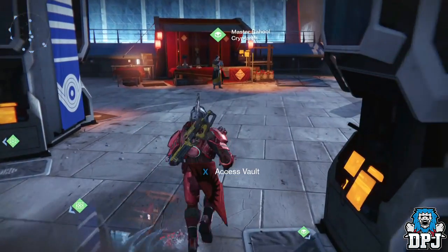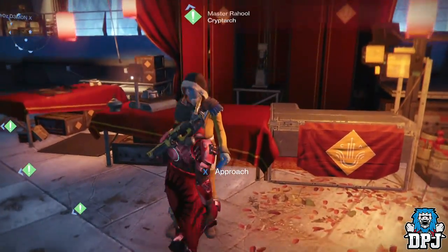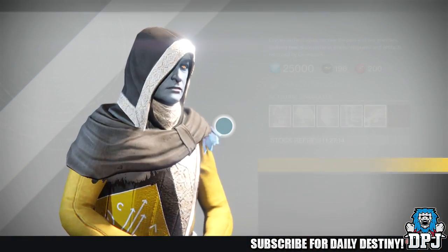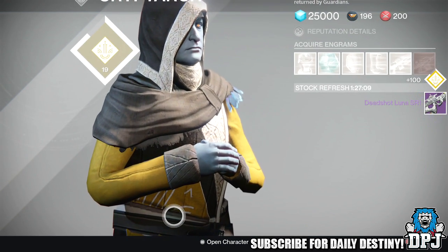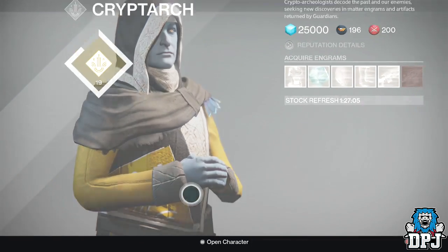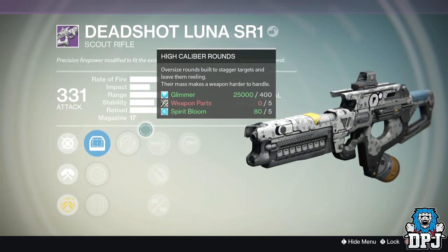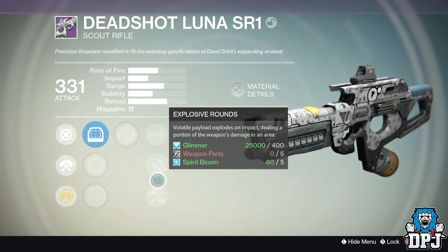From the legendary engram I got on my Titan, the Cryptarch was generous and gave me the Deadshot Lunar — the Dead Orbit scout rifle. I actually owned this weapon a while back and dismantled it because I never used it, but I've heard great things about it. I didn't want to waste Crucible marks buying it, so I was hoping it would drop from an engram or Nightfall. Luckily it did — the roll of mods wasn't great but I can always re-roll it.